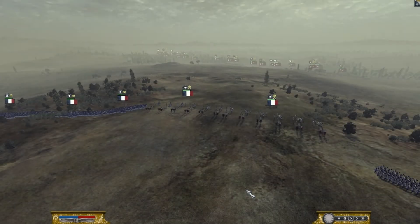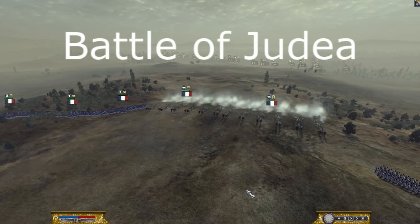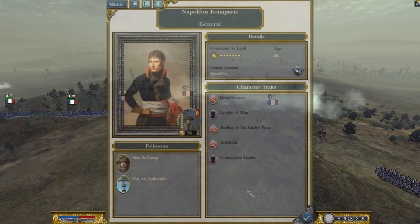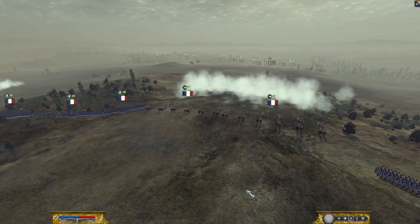Hey, it's Mr. Exciterous here with another Battle Gameplay. Today we find ourselves at the Battle of Judea between the forces of the French Republic and the Ottoman Empire. Leading the forces of the French today is General Napoleon Bonaparte, and leading the forces of the Ottomans today is General Alamandar Fuad.